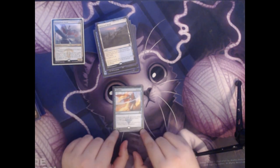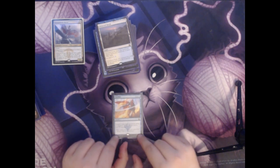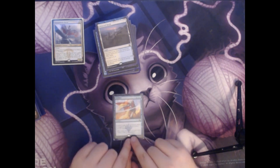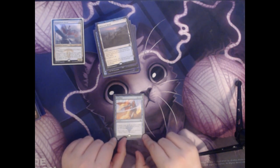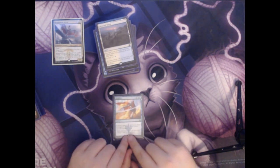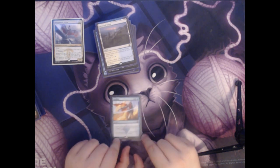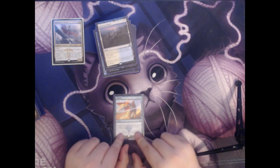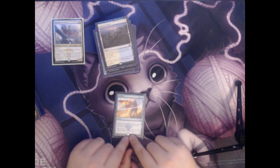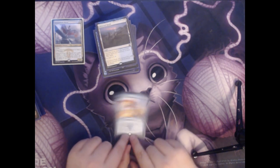Next we have Disallow. This is a single colorless and two blue for an instant. You counter target spell, activated ability, or triggered ability. This card is useful because it will allow you to answer many different things that could potentially threaten you — whether it's a scary spell, a planeswalker activation, or a giant enter-the-battlefield trigger. This will let you deal with all of those.